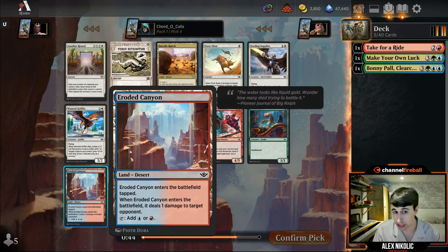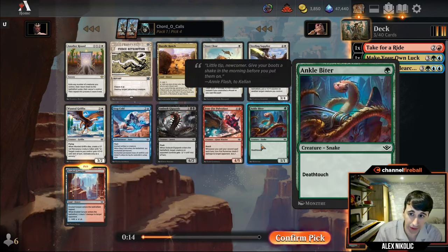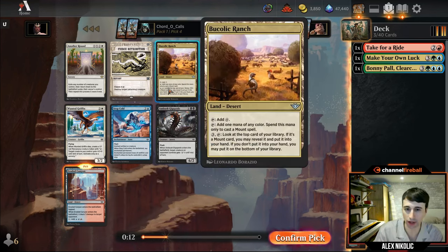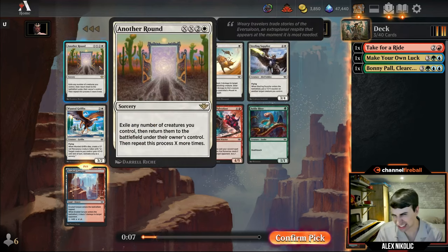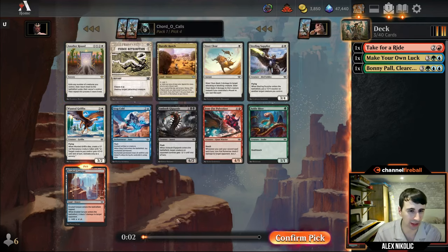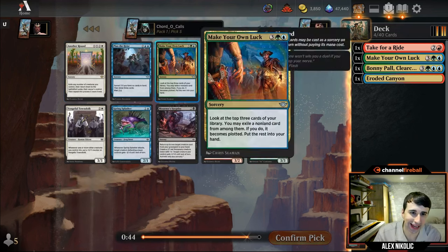Along that line, I'm going to take Eroded Canyon. Even if we don't play Take for a Ride, these deserts are really high picks. These duals that deal damage do so much: they fix your mana, commit a crime, and are a desert. The one point of damage matters too. There's an Ankle Biter as a defensive card, a Bucolic Ranch for the mount deck, and Another Round — a weird build-around that isn't very good, not too much to go off with it. So I'll just take a land.